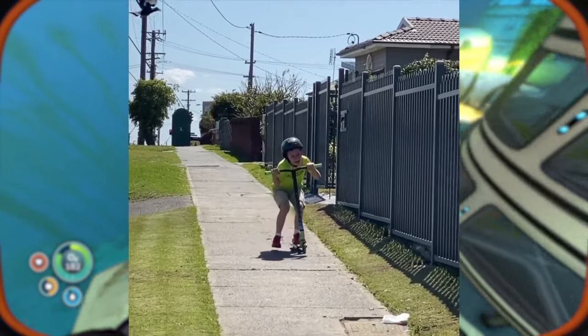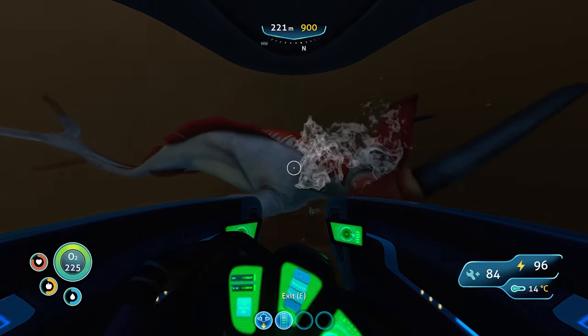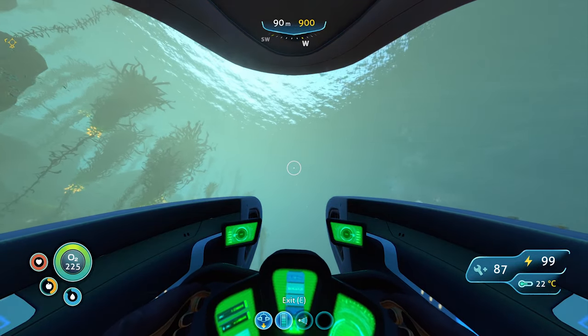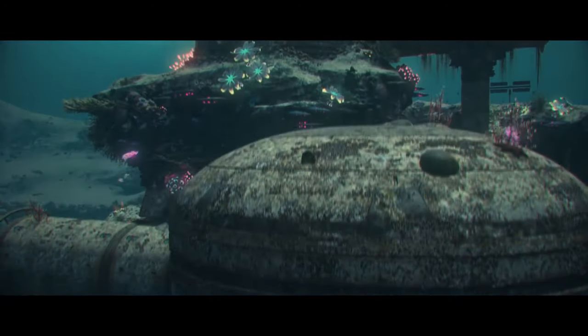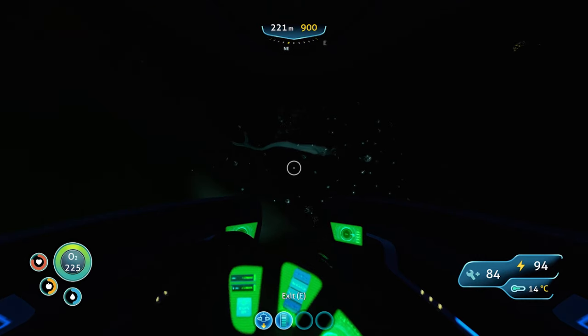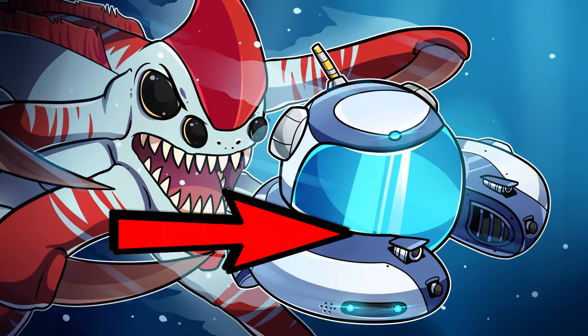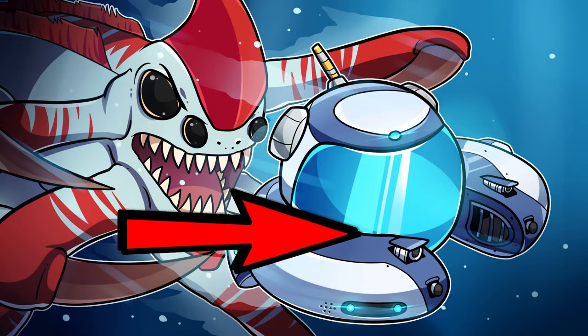So take that birds, you damn feathered fiends will deny us no longer. Next time you're trying to get to the surface without being eaten alive, make sure to move in as many directions at once as possible, otherwise you just might end up as another victim in a watery grave on 4546B. And if you're interested in finding out more about how Subnautica plays on your primal instincts to create fear, then click right here to find out more, and I'll see you over there.